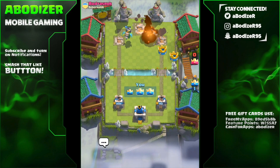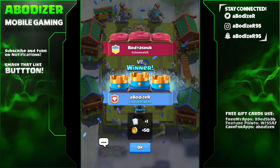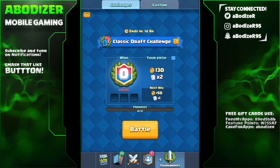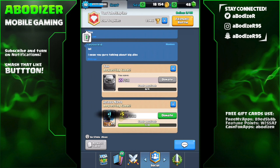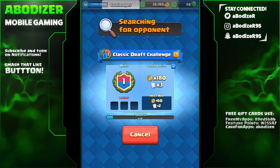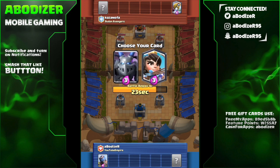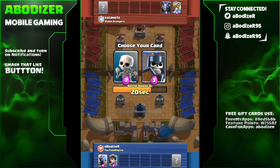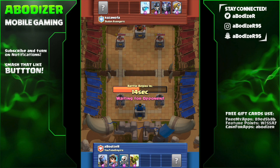The opponent left the match, so I already win. I won this one — it was really easy. Even if he were online I'd probably still win, and maybe that's why he left — maybe he hated his cards, who knows. Now let me make it even more challenging and choose the cheapest cards. I'll go for the princess, the skeletons, the goblin barrel — just the cheapest cards possible.